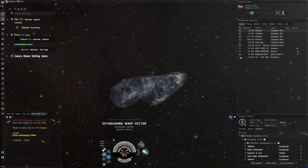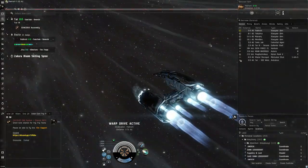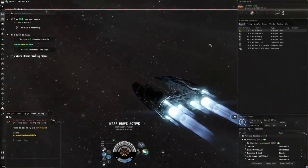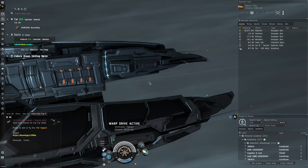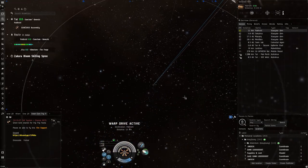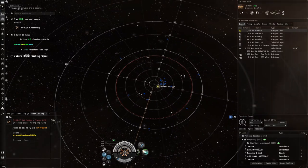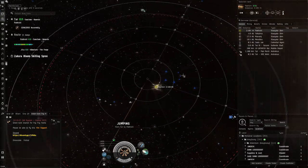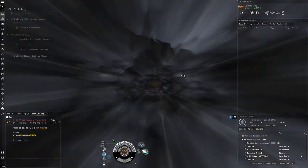Thinking about skins, something that has come across my mind a lot is — I say I like this kind of skin right here, this is my favorite type of color scheme, and I wish I could have this on more ships. In my opinion, I think that almost every default skin should exist on every ship in the game. So what do I mean by default skins?